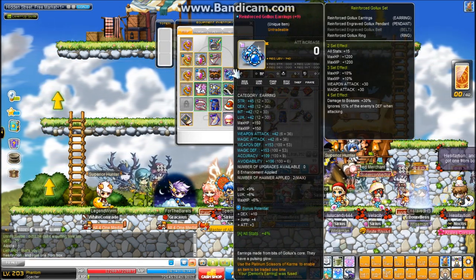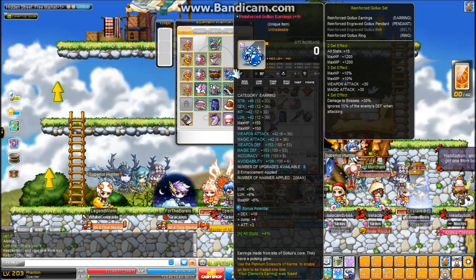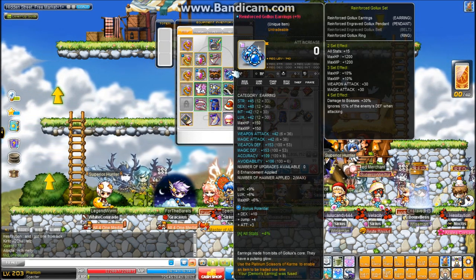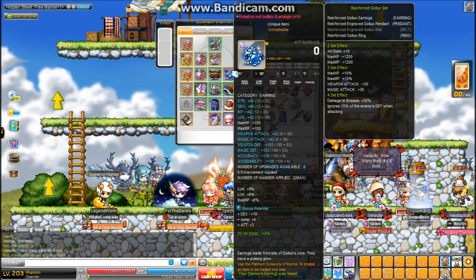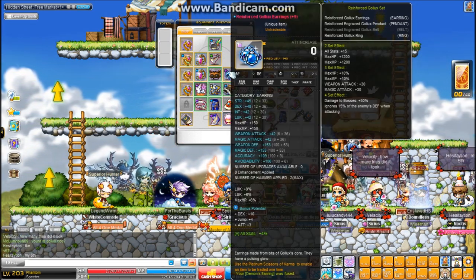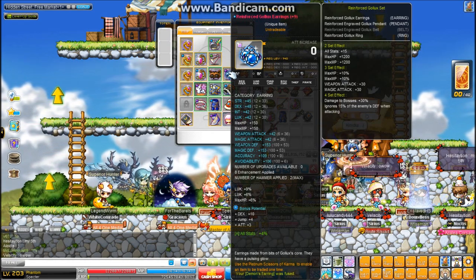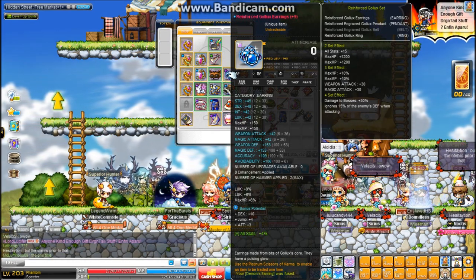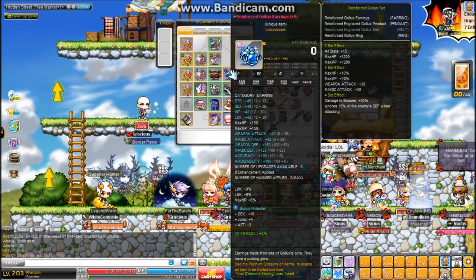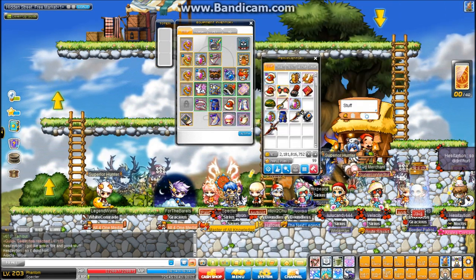Here's my reinforced earrings: 42 attack, perfected, just generic 15% luck and then 4% all stat neb. I tossed 8 enhancements on it because there was an event a while back where you got a bunch of free protection scrolls because Nexon screwed up with something. Mine were about to expire and I needed something to use them on, so I just used them all with a bunch of regular equip enhancement scrolls to get the stage stars.